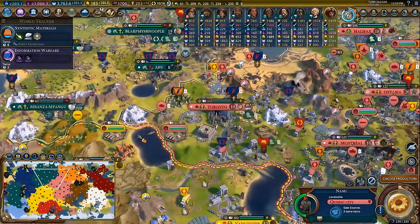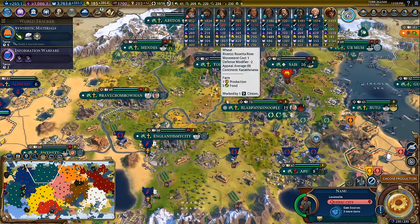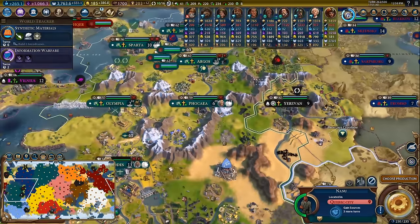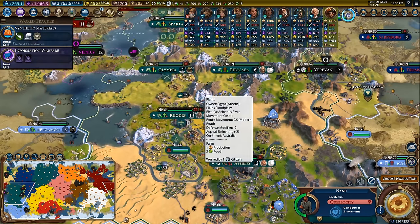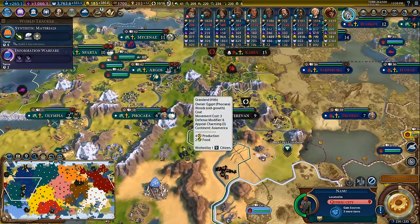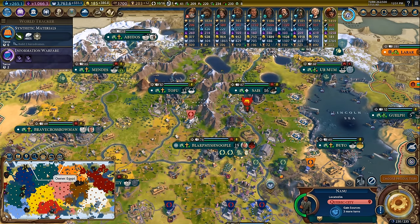The amount of gold I have stolen in this game alone is staggering. I've purchased aircraft that I used to kill Greece, buildings that were key, and builders to get strategic resources online. That's why you should always be stealing gold. If you know what you're doing, you can use spies more effectively than just stealing gold — but if you don't, just steal gold. Those are my seven quick tips that people won't tell you about in Civ 6. I love you all very much, and I'll see you guys next time.